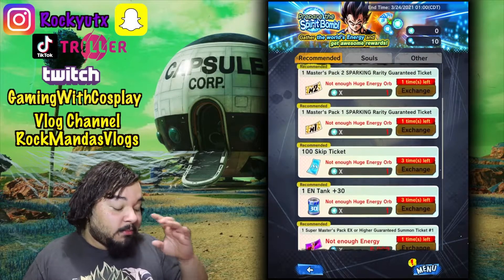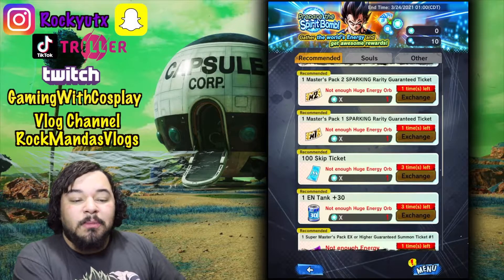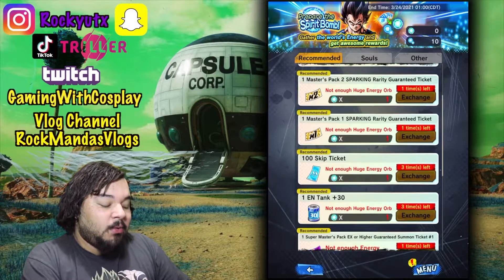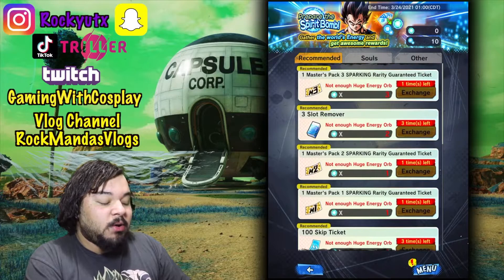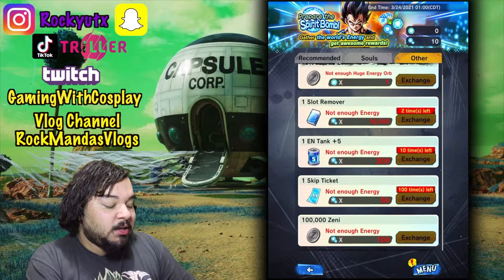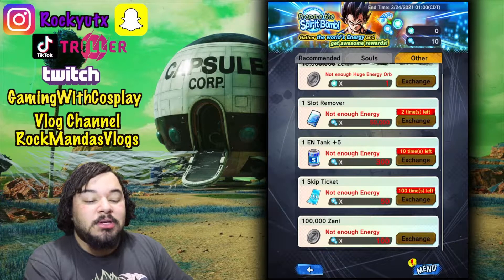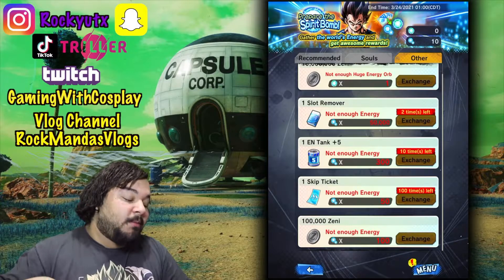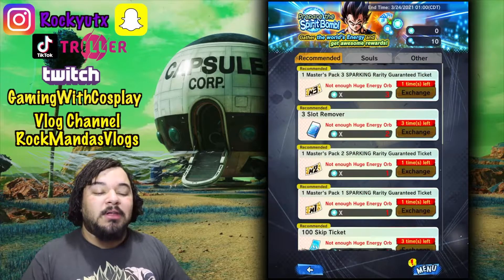Right now it's: energy tanks, skip tickets, and then increased chances for extreme tickets. Highly recommend doing energy tanks and focusing all those super spirit bomb energies on energy tanks. Then get one skip ticket if you need it. Don't worry about Master Pack 1 and 2 — there are plenty of ways to get those. And then after you do all that, come here to 'Other' and you'll see some more options to get those energy tanks and skip tickets. There are 100 with the mobile one, and the regular grindable one. The spirit bomb one is more rare and usually comes with logging in.